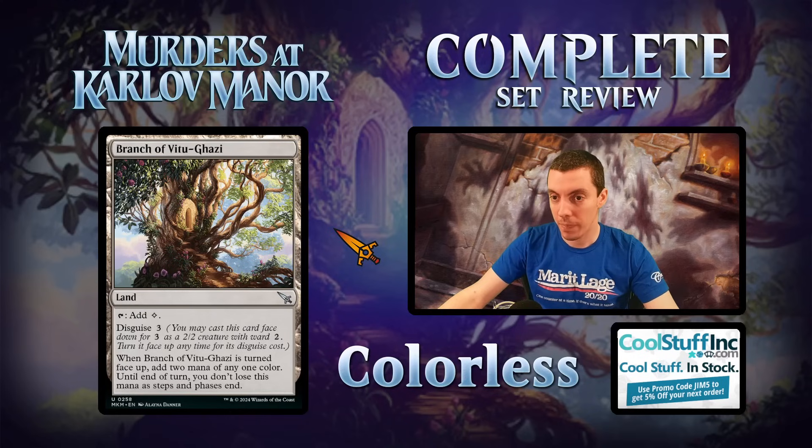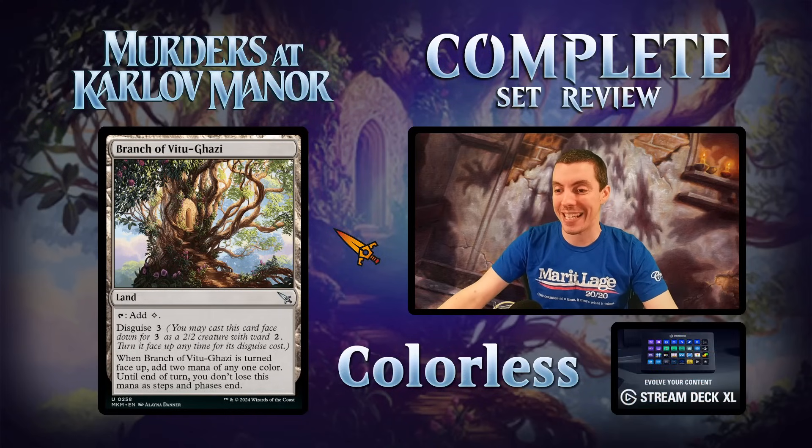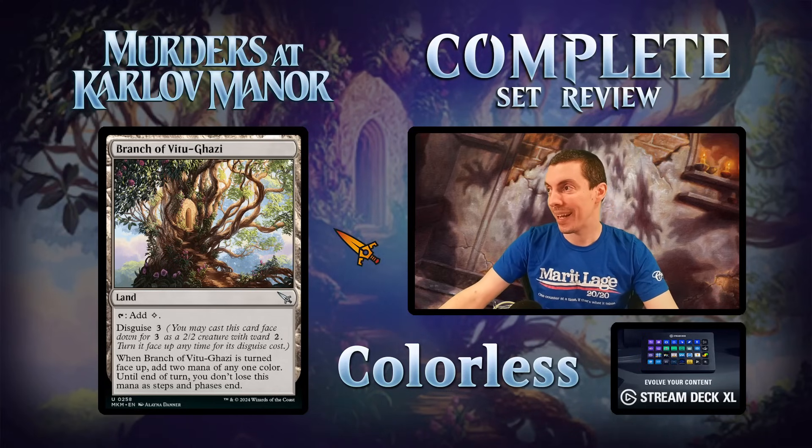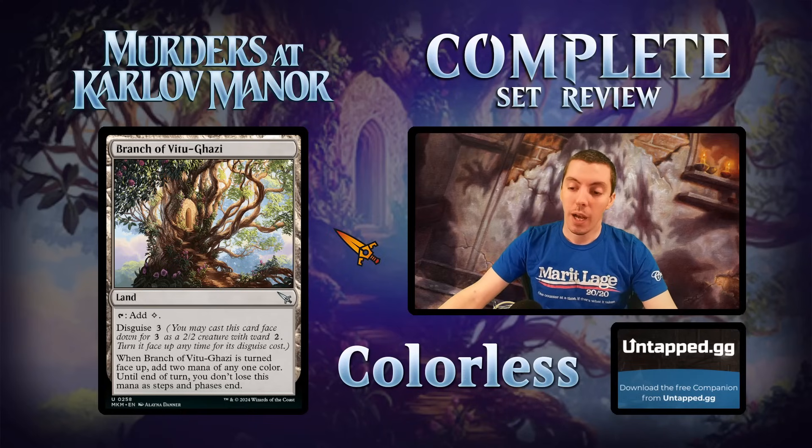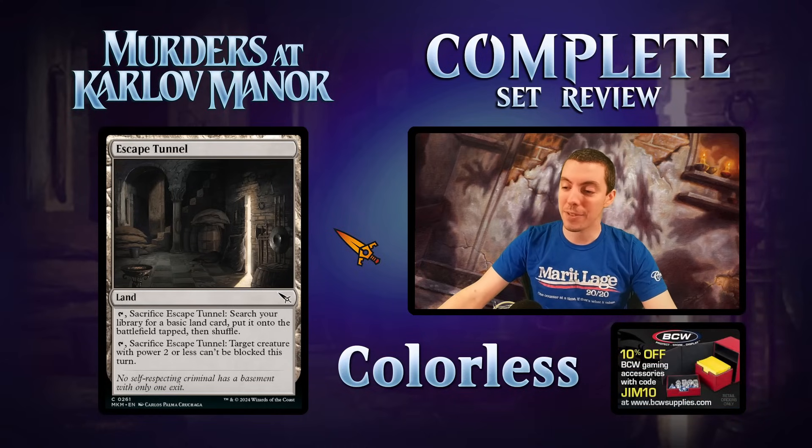Branch of... — we've got a land here that morphs. Shades of Zoetic Cavern for the boomers. I love this card — it's not very good but it's fun. It is technically ramp because you can morph it and then un-morph it, playing an extra land without actually playing a land drop. It has some utility which is kind of cool, but honestly this card is just cool — not very good, just cool.